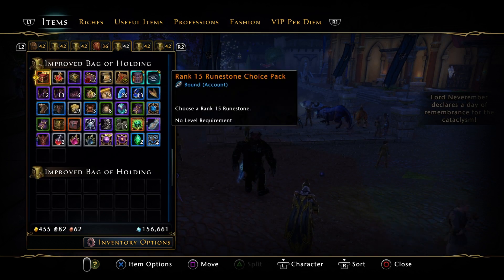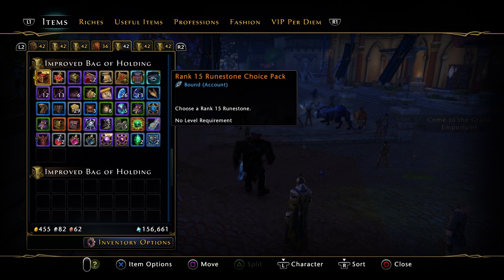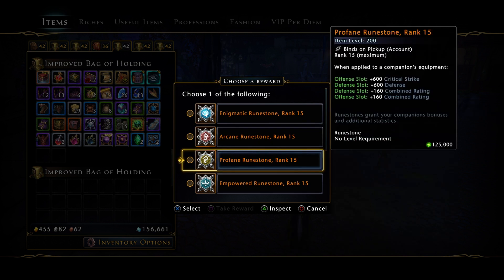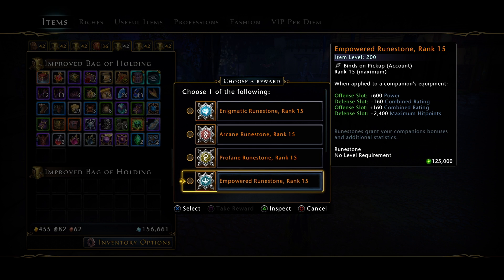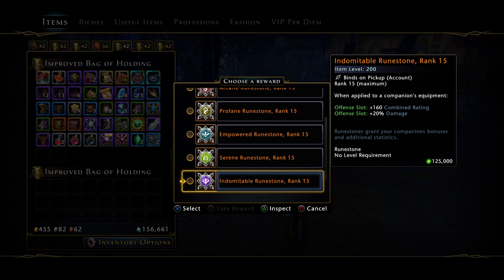But me personally, as you can see, I've still got pretty much all the choice packs that we've been gifted. In terms of the rank 15 runestone, you can get the enigmatic which is combat advantage and crit avoidance, the arcane which is deflection and crit severity, the profane which gives crit strike and defense, empowered which is power and maximum hit points, and serene which gives your companion a 5% chance to gain 10% hit points when struck — near enough useless. Then you've got the indomitable, which is one of the most sought after right now in mod 21, giving 20% damage.